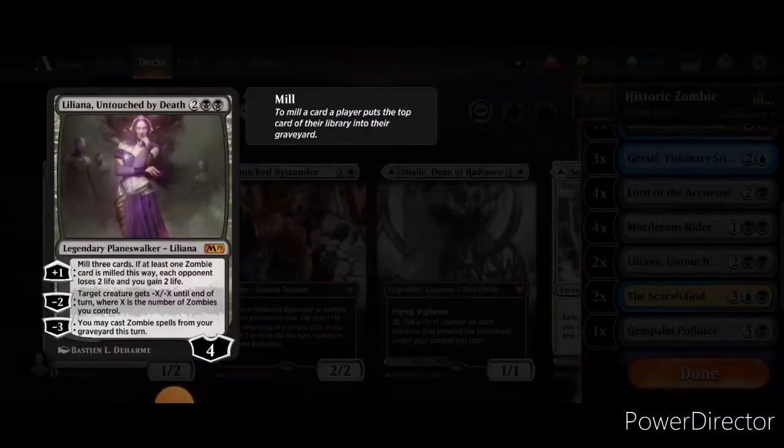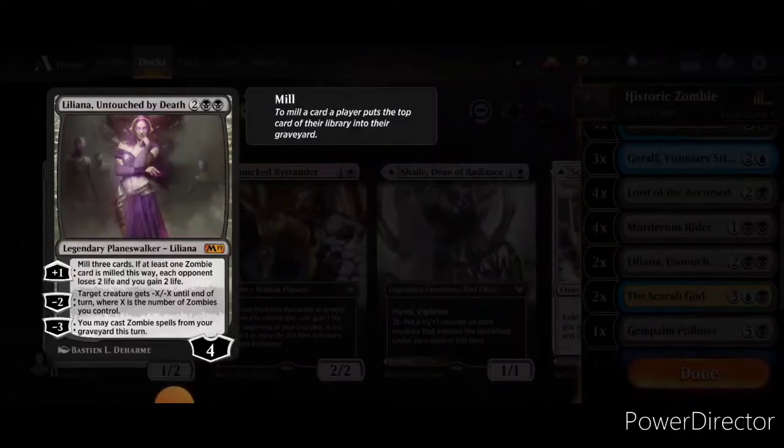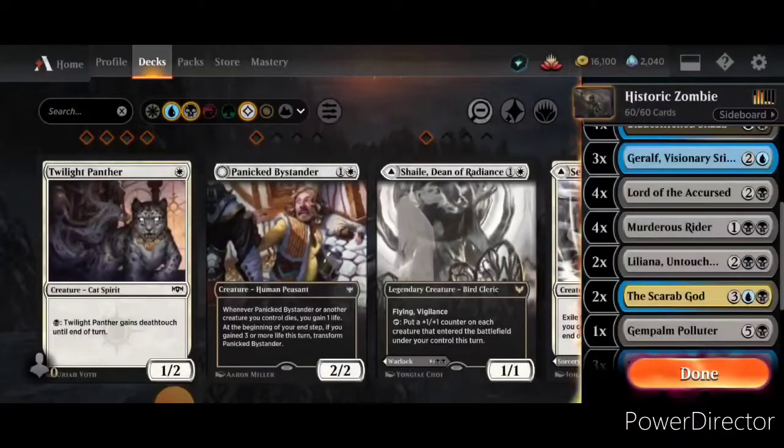Finally, I have a card I'm not entirely certain about using, but she allows you to recast zombies from the graveyard. That's Liliana, Untouched by Death. You can mill three cards — if at least one zombie was milled this way, each opponent loses 2 life and you gain 2 life. Target creature gets -X/-X where X is the number of zombies you control, or you can cast zombie spells from your graveyard at no additional mana cost. She's got a lot of awesome utilization: she's removal, she gives you a little life if necessary, and you can cast stuff from your graveyard. So she's alright for four mana.